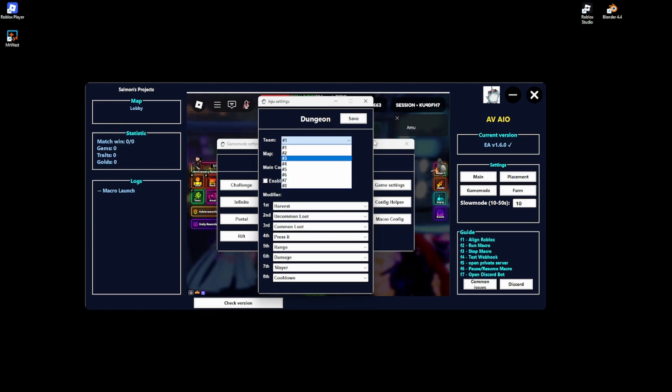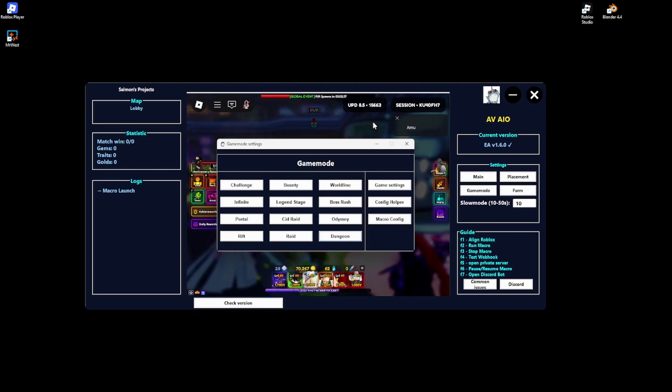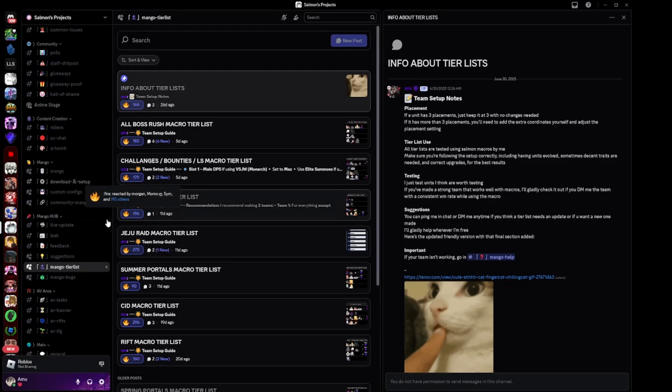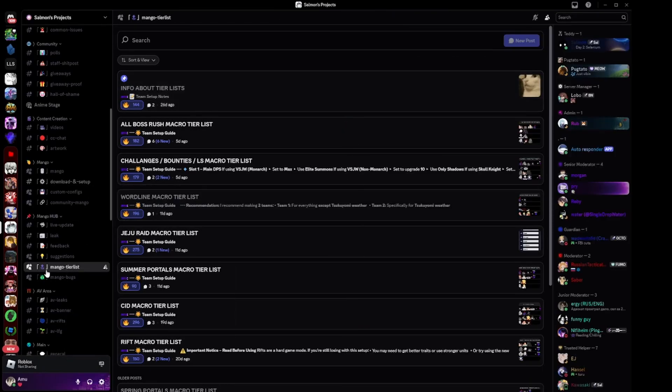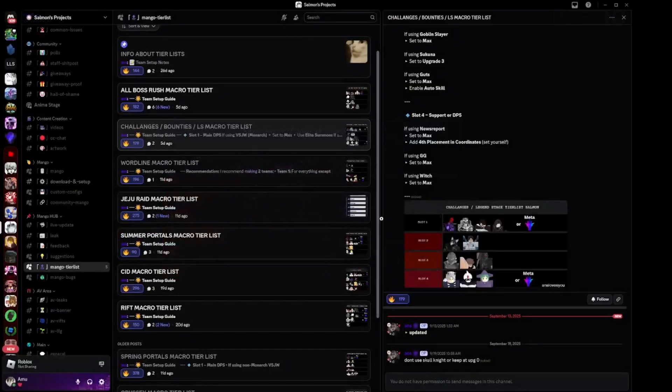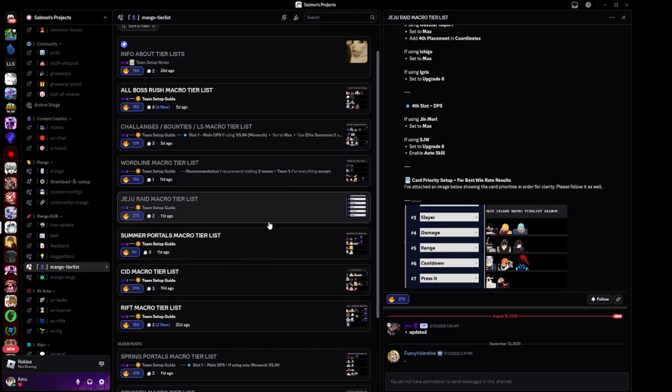After setting that up, click Save. If you want to know the best teams for every single mode, go to the Discord server and look for the Mango Tier List — it's just below the Mango section. Scroll down and you'll see Challenges, Jedu Raid, everything — the best teams for all modes are right there.